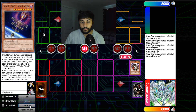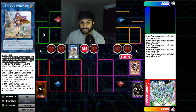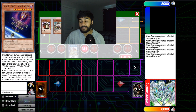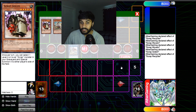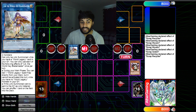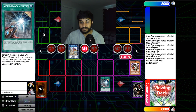We turn Recycler and Golem into Lib the World Key Blademaster. Lib can only be link summoned while you have a World Legacy card in your graveyard — that's why we sent World Wand. Lib also has an effect: during your main phase, set one World Legacy spell or trap directly from your deck. We use Lib's effect to set World Legacy Succession.